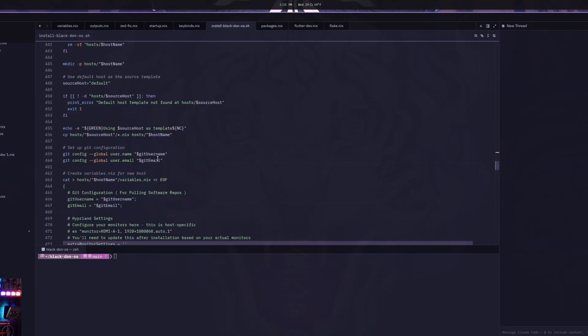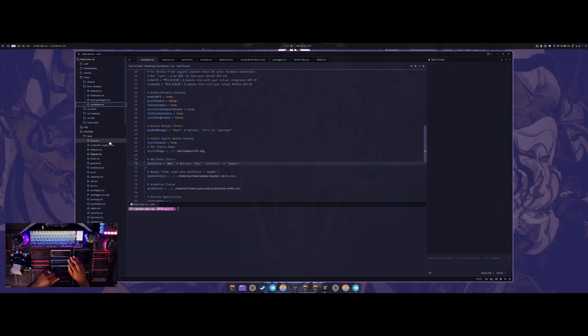You can also choose your bar and shell: Noctilia, DMS, or Waybar. I want to get the ported Celestia bar on here for Niri as well, but it's only available for Hyprland right now. If you choose Waybar, you pick between the different Waybar configurations and your animation options. The install script applies everything, rebuilds, and if the build passes you can go into your variables and change any options. By default it'll be whatever you selected in the install script.